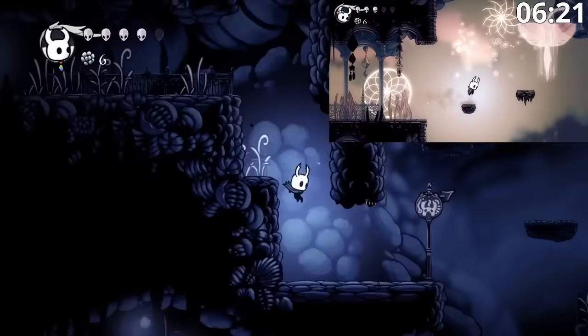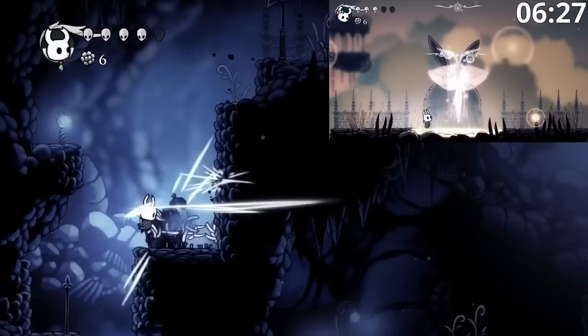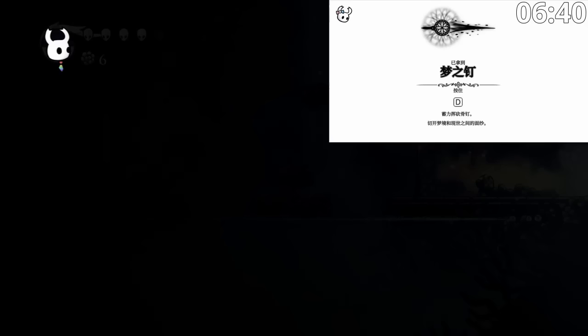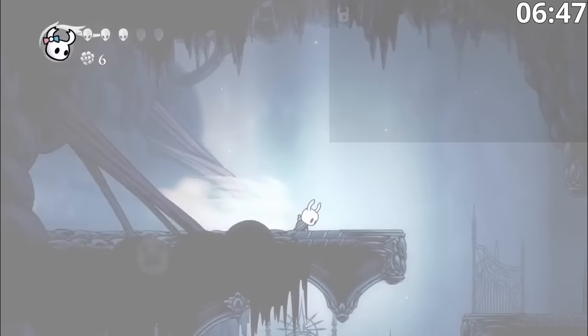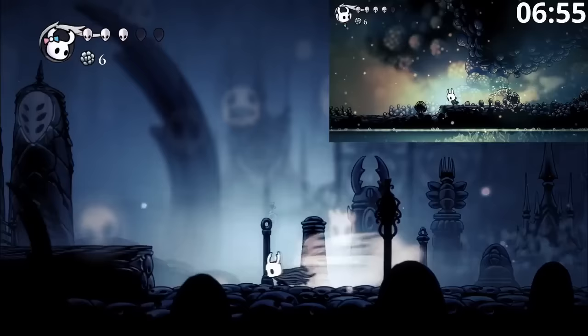Bob doesn't need to do Aspid Arena because Alice did it earlier, and can start heading straight to Fungal. The actual movement in Fungal is pretty standard — we use some dashes and some Static Slashes, lots of little miniature optimizations. Meanwhile, we're doing what's known as Seer Skip, where we get control early and are able to continue moving during the animation of Waking Up. It saves quite a bit of time, and it's also very precise and tricky to do.